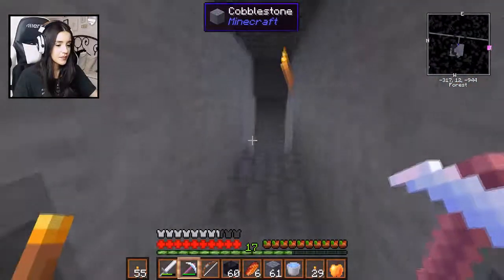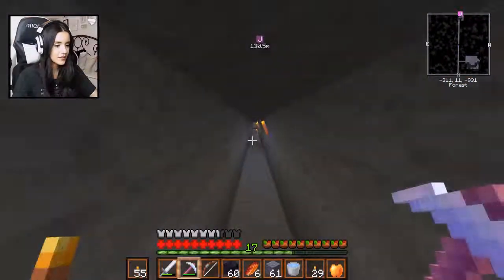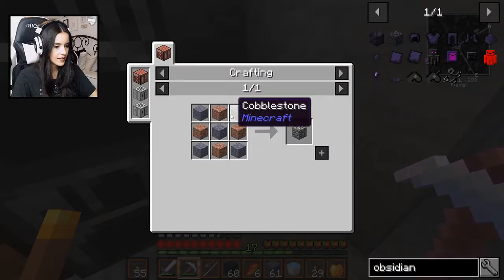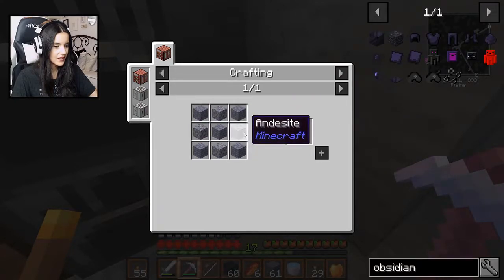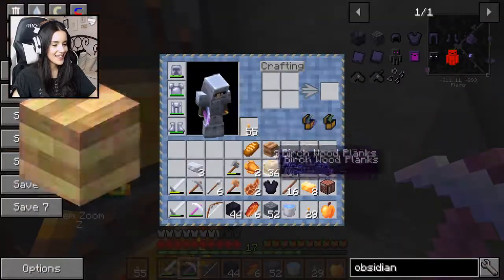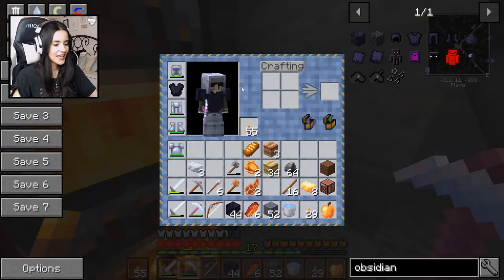So I've collected 60 obsidian blocks, and if I've done my math correctly, that should be more than enough. I know I also need to get some compressed stone — so that's just cobblestone with diorite, andesite, okay. So I think we can now make the chest plate. Yes, we can. There it is. I'm going to put it on and see how it looks. I like it.